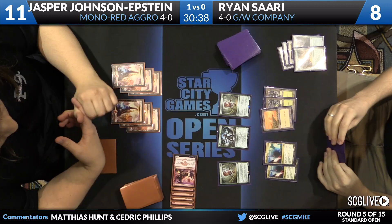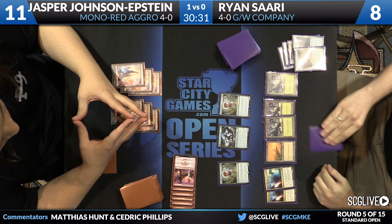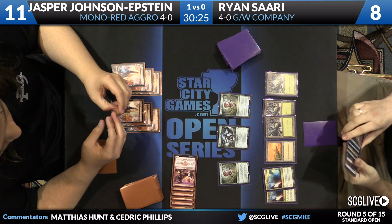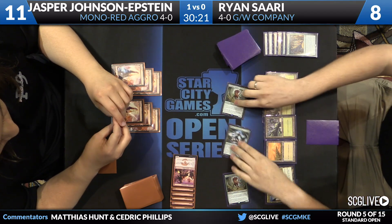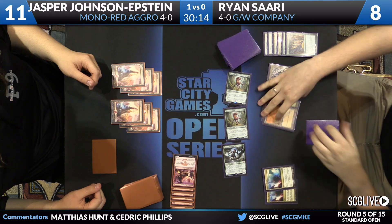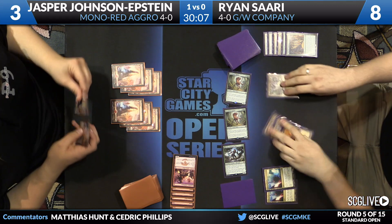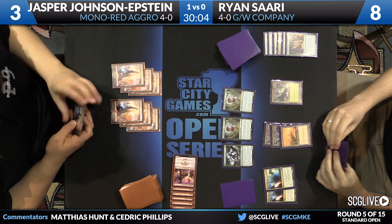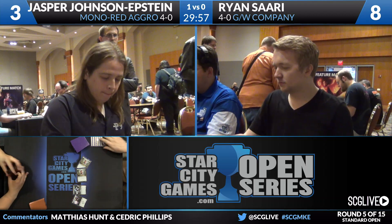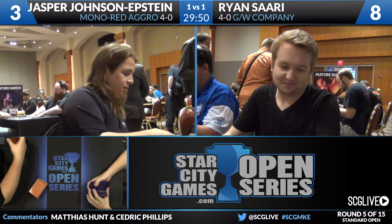Second Deathmist for Ryan. Two mountains for Jasper — should be game three pretty soon. Barring a Ravaging Blaze — no, that wouldn't even be enough. Here come the beatdowns. The follow-up is a morph — either Den Protector or Hidden Dragonslayer. Jasper with a Lightning Strike and a mountain in hand. Check opponent's life total — eight, not three. Here come the beatdowns. Morph was Den Protector, and Ryan Sari is going to win game number two over Jasper Johnson Epstein. One-to-one is the score. That's the power of Collected Company in the matchup — it's the one card that's not a one-for-one.